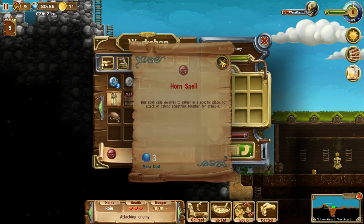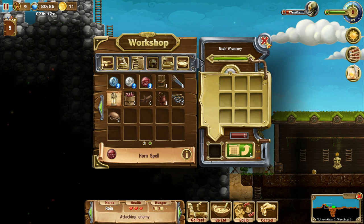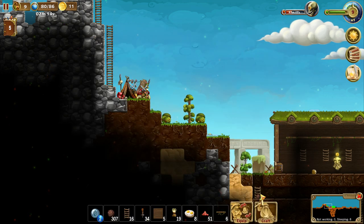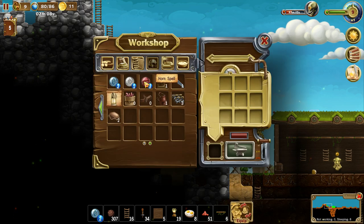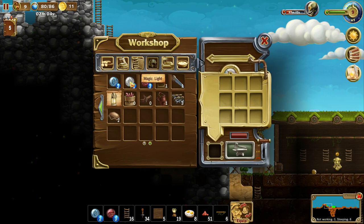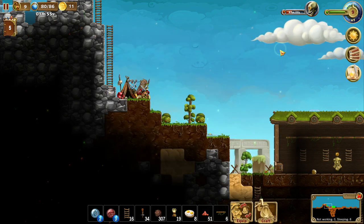Horn spell — yes, I probably need this. That's what I really need. Where is that? Horn spell, I need the horn spell, please. Thank you so much. I guess that dirt would be useful too. Magic light — no, I'm not really in the market for that. Put the dirt there.